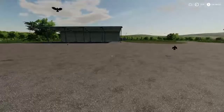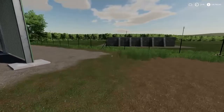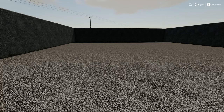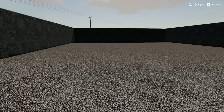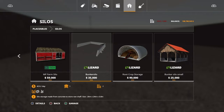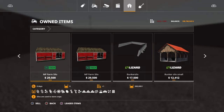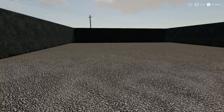Last but not least, we have a new bunker — fairly good size, I'm kind of anxious to use this. It holds 1.8 million liters. The price is 35,000 and costs 45 dollars a day. Gamer HZS is the author, available for all platforms. It's under placeables and silos — scroll past all those bunkers and there it is. I've got the bars set up, got the land sold, two slots on that — not bad. I'm happy with that, pretty cool. I'll be using this — maybe not in this exact location but I will definitely be using it.